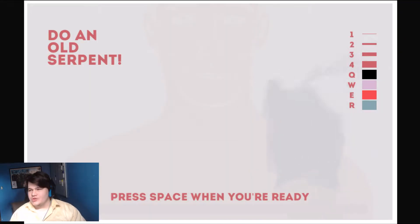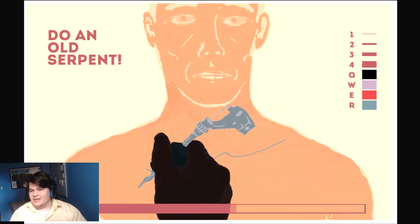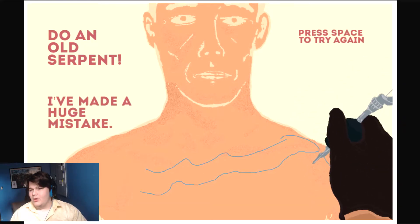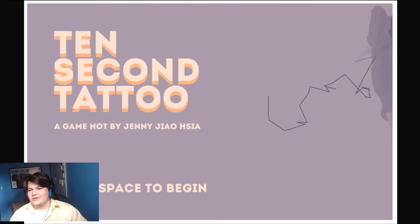Do an old serpent. All right. So I think we're gonna have to go with that, and he's old. Oh, I'm lagging so much, which is weird. I'm old. And there's my head, and there's my little tongue, and there's my eyeball. Oh, that's probably the best one so far, buddy. You gotta admit, that's pretty good.